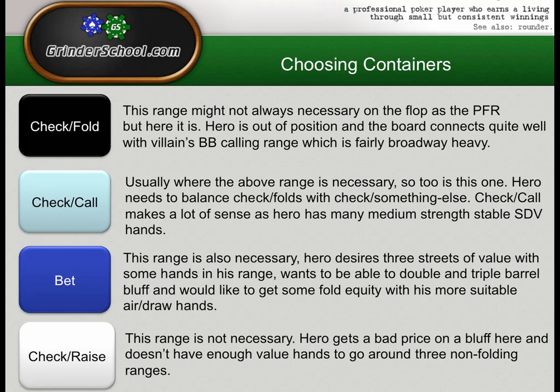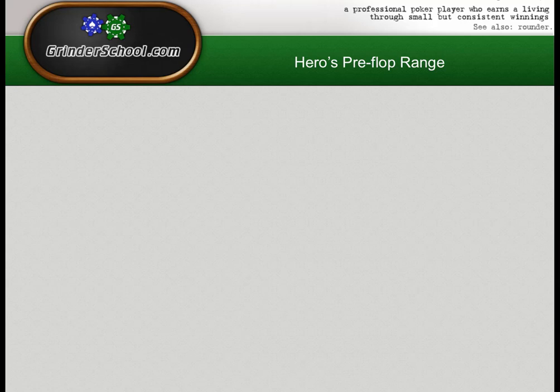If I put all of those in a check-raise range, my betting range gets insanely capped. Then villain can float me really profitably on the flop because I don't have enough value hands to barrel him off by the river. Or I have to use fewer bluffs, check-fold the flop more, and now villain can stab at everything. Everything you do creates an imbalance and gives villain a way to punish you. Let's move on to hero's preflop range — we need to know that before we begin to design a post-flop strategy.